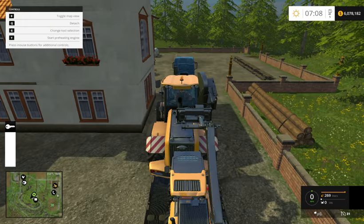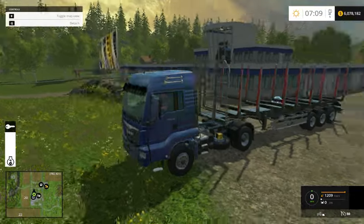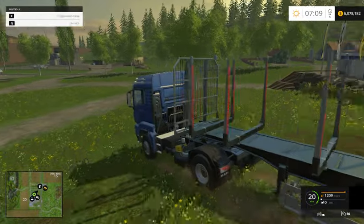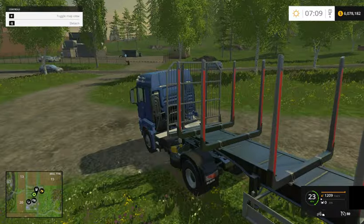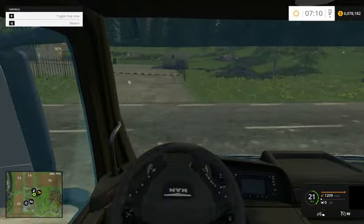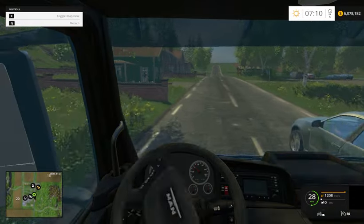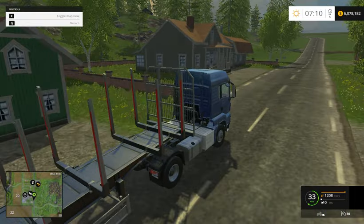We're gonna go ahead and tab over. If you were wondering how I just went back to this vehicle — you hit Control, Shift, and Tab at the same time and it'll take you back to the vehicle you were just in. Like I said, I'm not a professional driver nor am I a good driver in this game — I kind of suck and I'm getting bad frames.